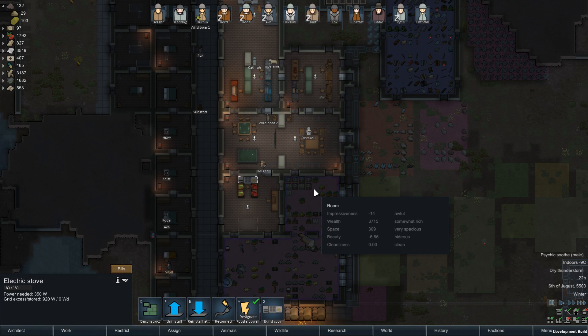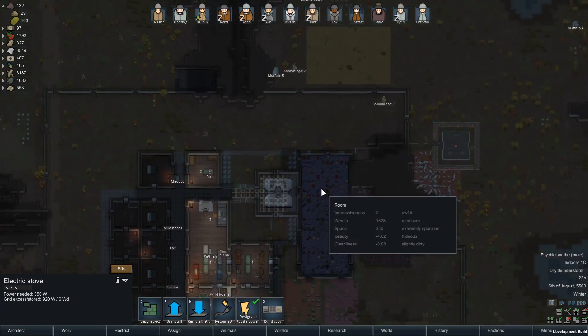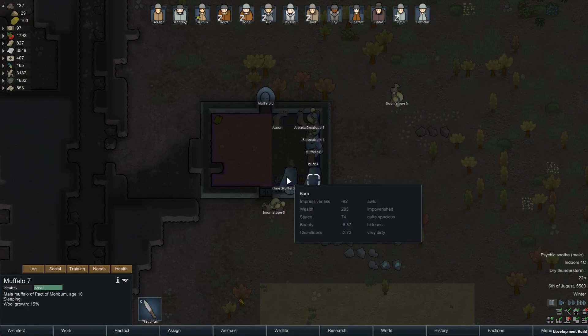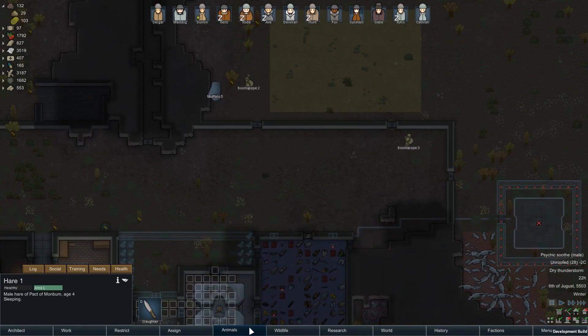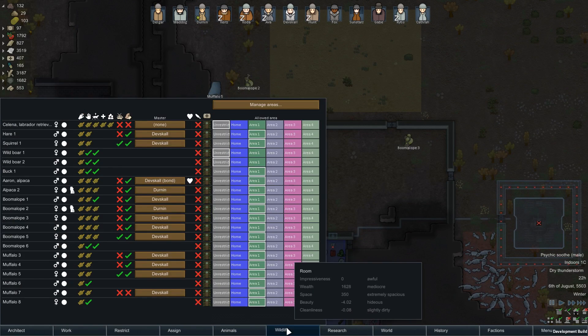Hello and welcome back to RimWorld. Last time was pretty uneventful. We tamed a couple of muffalos, so we got quite a few muffalos and a couple of boars now. So we got quite a few animals coming in.